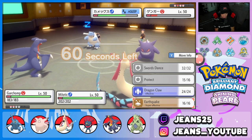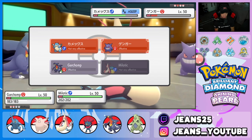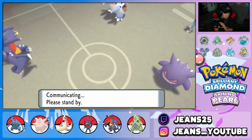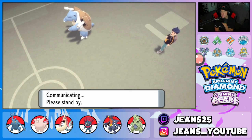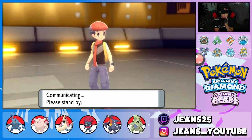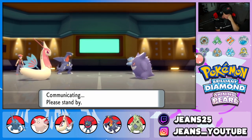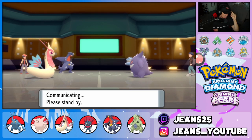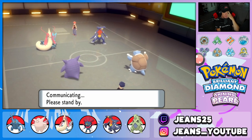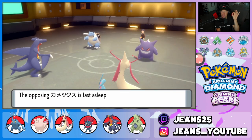From here I'm going to Swords Dance up with Garchomp because there's no way Blastoise wakes up in one turn — it's guaranteed sleep this turn. I'm going to Swords Dance my Chomp to double down with this setup. He has Heatran in the back which I'm really not worried about with Garchomp and Milotic on the field. I feel like if this two-turn sleep can come out we could be thriving.